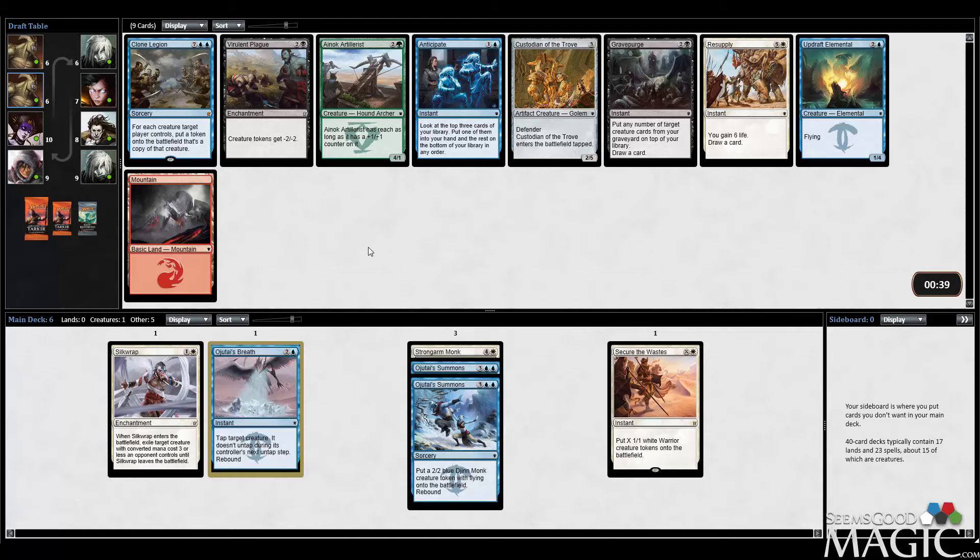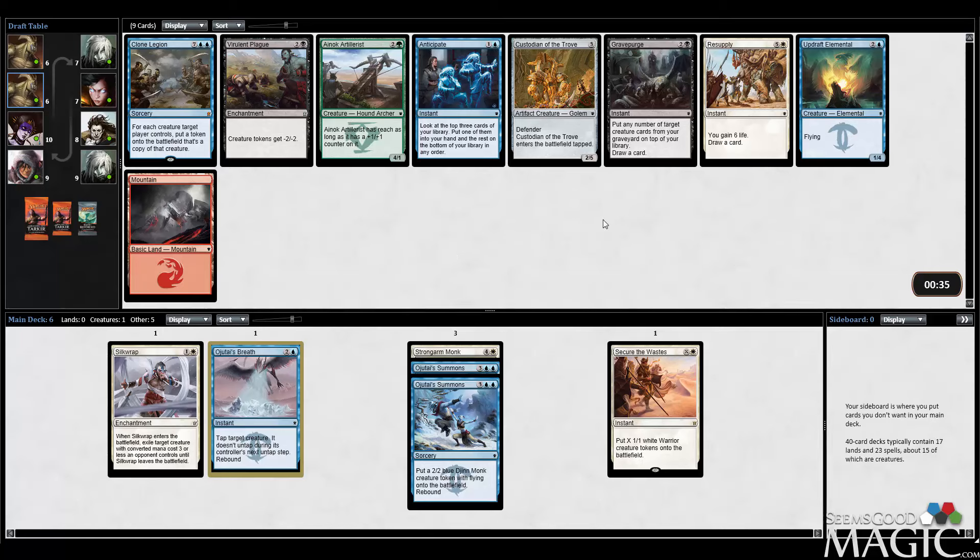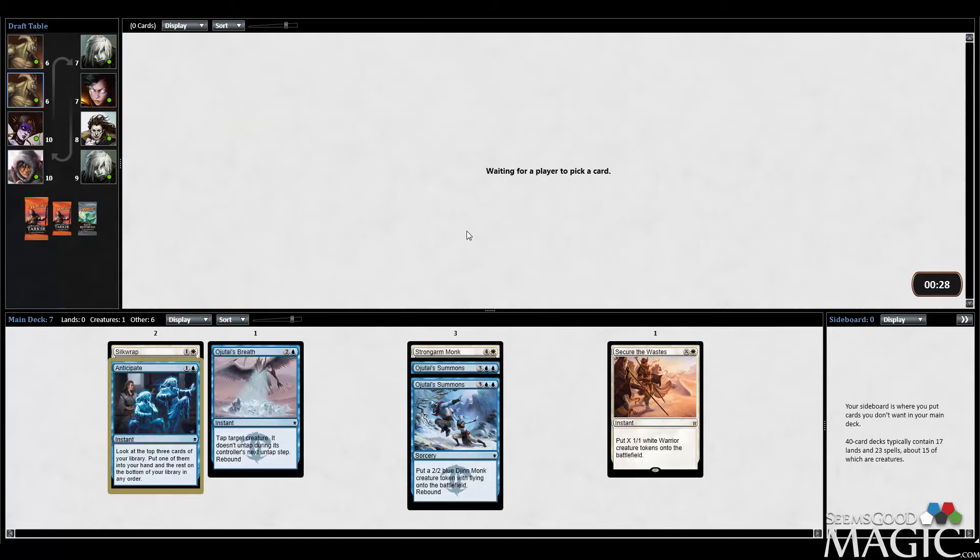We have Anticipate, which I think I'm just going to take. Clone Legion's a little too tough to play and Updraft Elemental is only okay. Anticipate is just a really good card — whenever you're in blue you're going to play it.